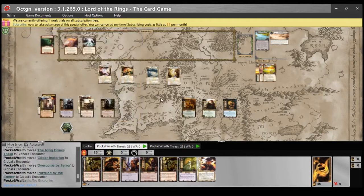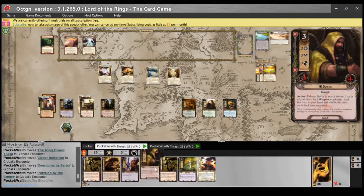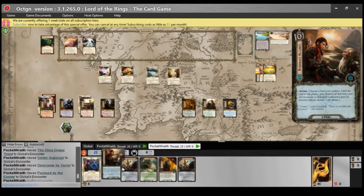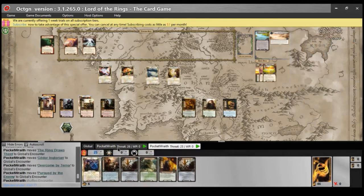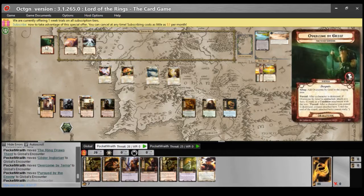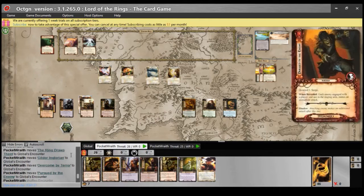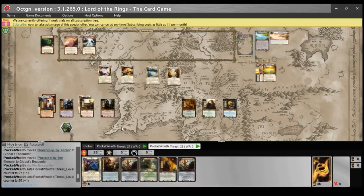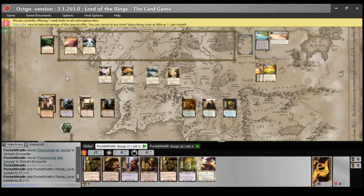I'm continuing my campaign mode playthrough of the Lord of the Rings saga quests, with the third quest from Rhoad Darkin's saga expansion: Breaking Fellowship. From last quest I have additional burdens, and because Gandalf is on the list of fallen heroes, each deck gets a permanent plus one to its starting threat.